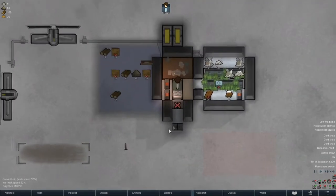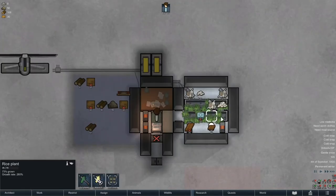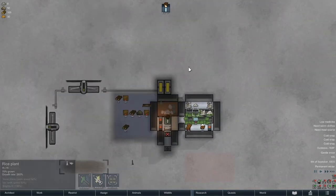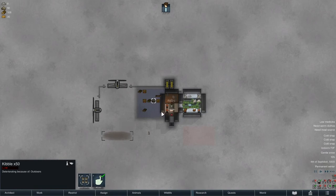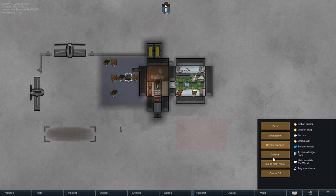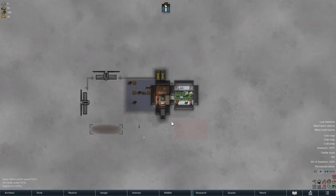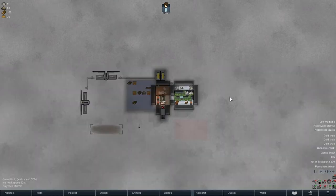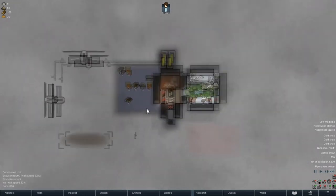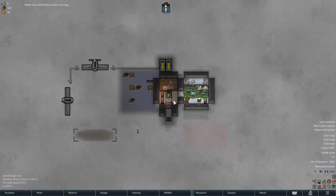Welcome back, Johnny here and we are playing some RimWorld - this is the ice sheet playthrough. Our first bunch of rice is set to come in, but we don't really have a good way to cook anything. Our wood and meals are deteriorating, and the kibble is about to be gone. I did remove a bunch of mods - I took out all the vanilla expanded stuff that added additional clothing because it seemed like it might be a little too easy.